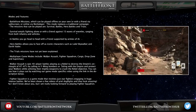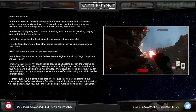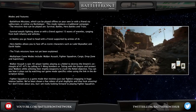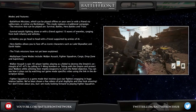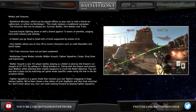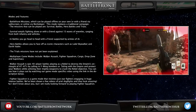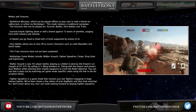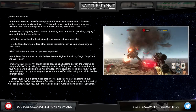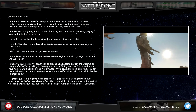The multiplayer game modes include Walker Assault, Fighter Squadron, Cargo, Drop Zone, and Supremacy. Walker Assault is epic 40-player battles where, playing as a rebel, you destroy the Empire's AT-ATs by calling in Y-wing bombers, or you can side with the Empire and protect your walkers while utilising their weaponry to crush the rebel objective. Fighter Squadron is a game mode involving just starfighters engaging in huge, intense battles. We've been shown aerial dogfight footage and it looks amazing. The other game modes have not yet been fully explained.